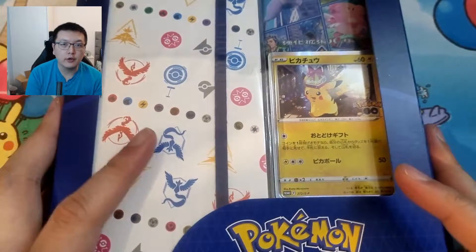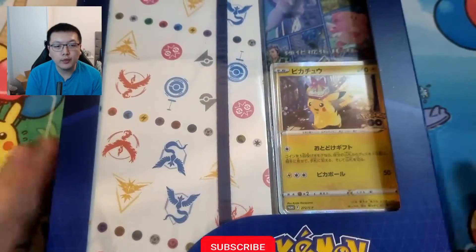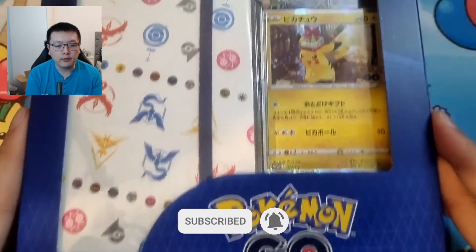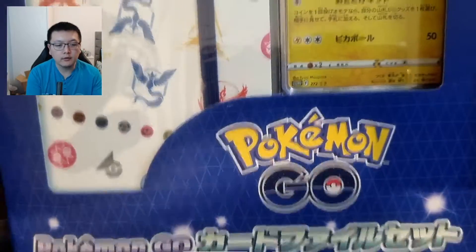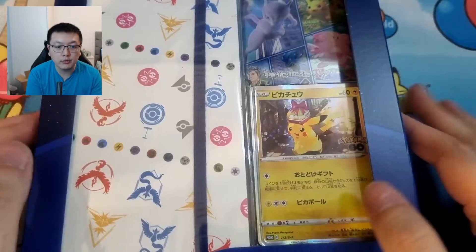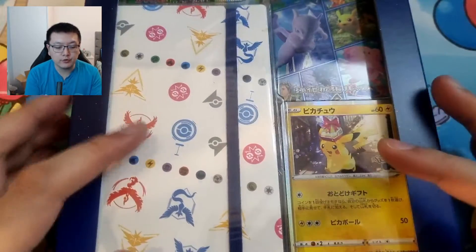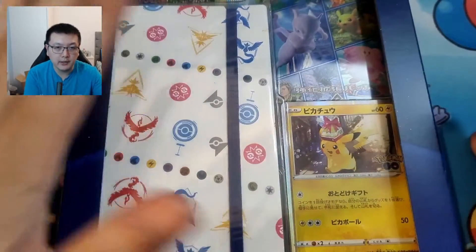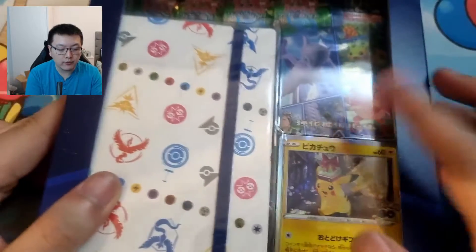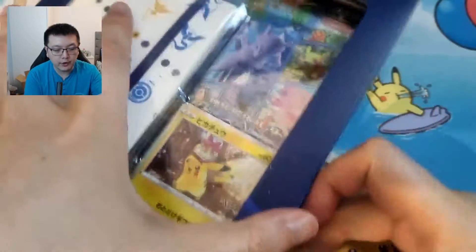Hey guys, welcome back to the channel. Today I'll be opening the Special File Pokemon Go set. In this set you can actually get a Pikachu promo card, and in addition to that you also get a mini binder and some Pokemon card packs as well. I can't remember exactly how many packs you get.